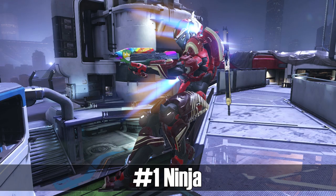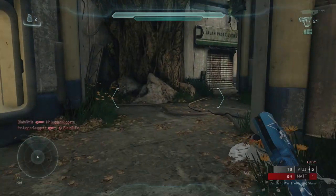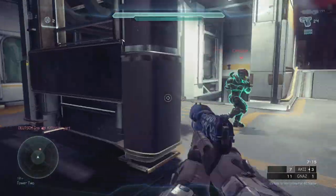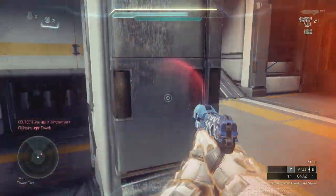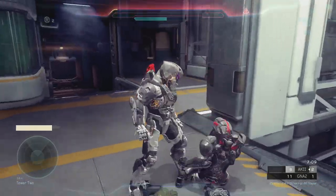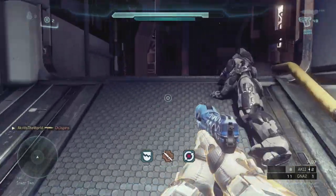Finally, the moment we've all been waiting for — the best way to kill someone in Halo 5 has to be a Ninja. Basically what happens is you're getting shot from the back, you look at the radar, you jump, you boost backwards, and you falcon punch your opponent in the back.